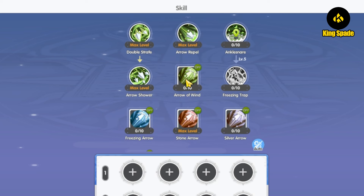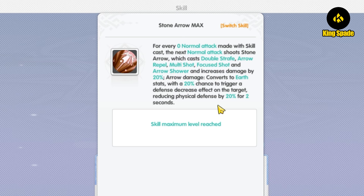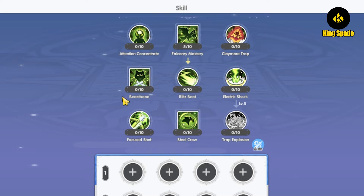For the Falcon build, since you rely exclusively on falcon attacks for damage and falcon scales with AGI not Strength, you won't benefit from Double Strafe, Arrow Shower, or Arrow Repel. For archer skills, get Earth or Stone Arrow to reduce the target's physical defense, which makes the falcon deal more damage. Holy Arrow might work too since it can increase damage, but it's unclear if that includes falcon attacks — that needs further testing. For Hunter skills, get Attention Concentration, Beast Bane, and all falcon skills: Falconry Mastery, Blitz Beat, and Steel Crow.